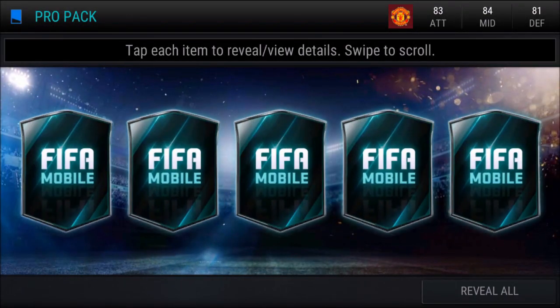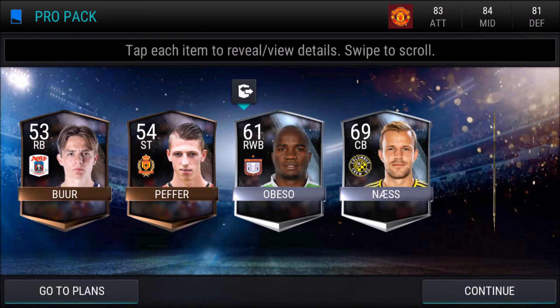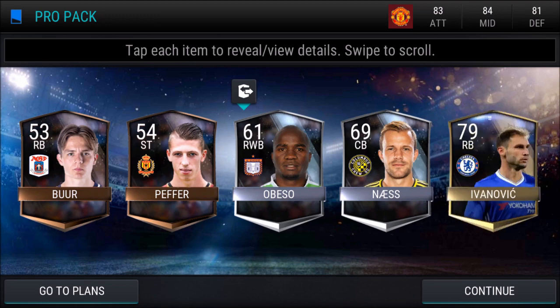Pro pack number three, and let's just reveal all for this one. Ooh, 79-rated right back. He's probably going to sell for around 20,000 coins. Yeah, I will actually take that. Pretty sweet.